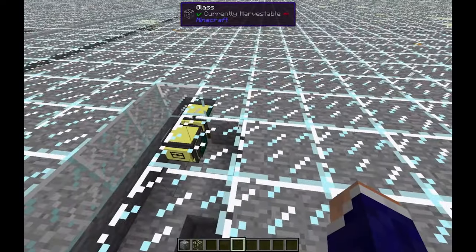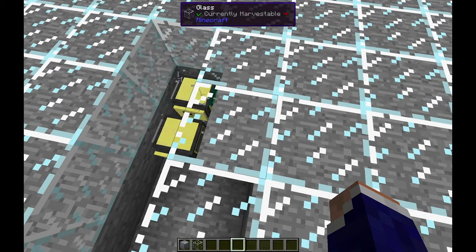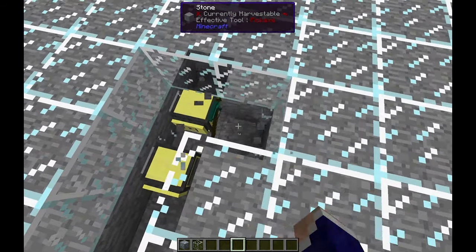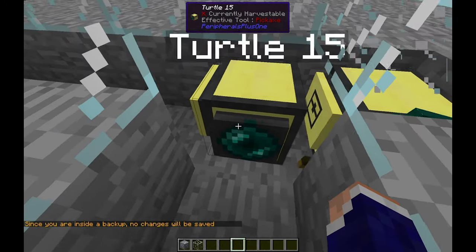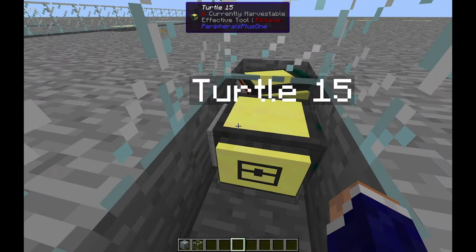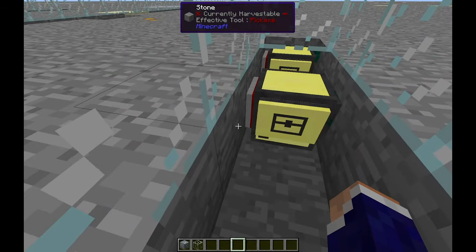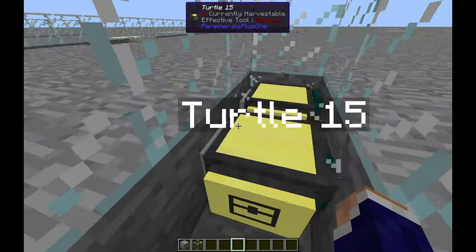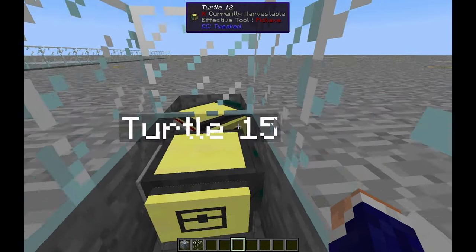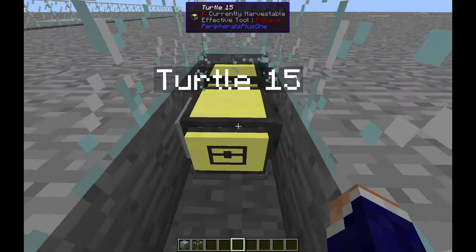I looked for ways to solve this in the base ComputerCraft mod and didn't find any. Fortunately there's another mod, Peripherals Plus One, that adds a chunk loader — this little enderpearl box thing. You attach it to a turtle and it makes the turtle act like a player, loading all surrounding chunks. Turtles can only hold two tools: one has to be a wireless modem for network communication, and a mining turtle needs a pickaxe. So the only way to have a chunk loader is with a second turtle — that's why they go out in pairs: one to load chunks, one to mine.